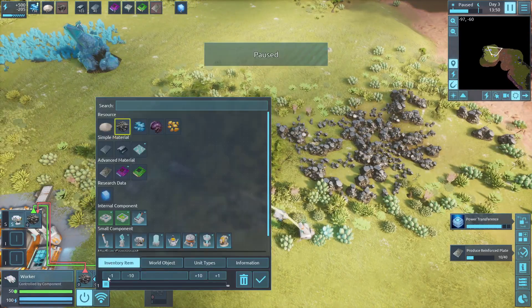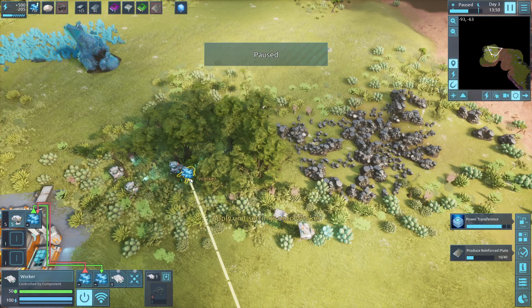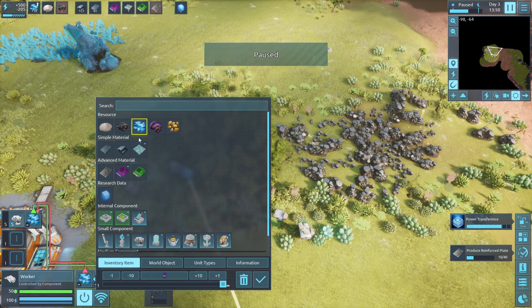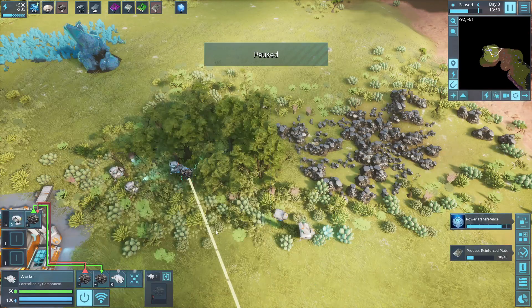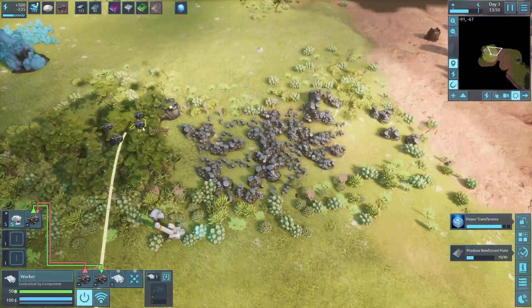And he'll do it if I hit the button right. We'll hit C — nope, that was wrong, we want iron. Now we hit C, we have V, V, and V, and all these guys should come over here and start doing their work.